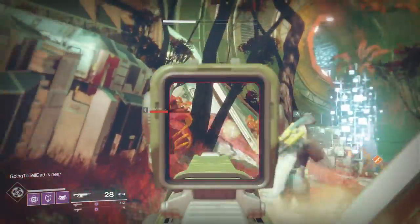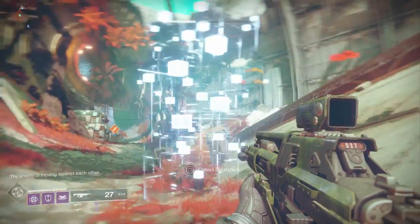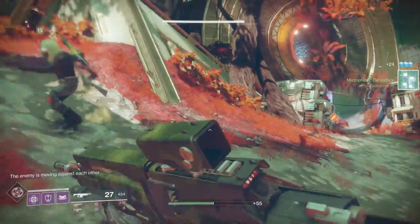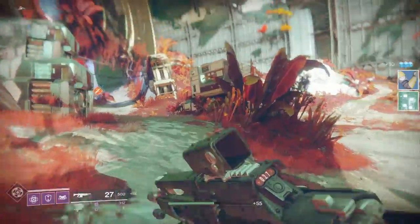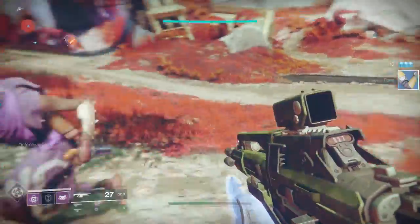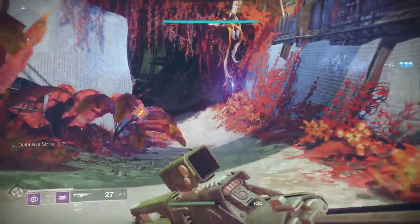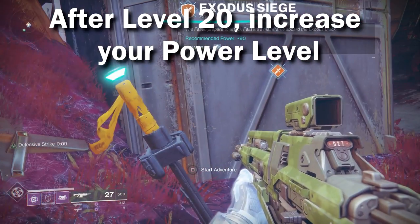On the way to level 20, your gear is also going to be ascending in how good it is. The quality of your gear will go up, and once you start to reach level 18, 19, 20, you're going to get some gear that has a power level. Once you reach that maximum level of 20, Destiny's leveling system is going to shift focus. Instead of being what level you are, it's going to be what power level you are.